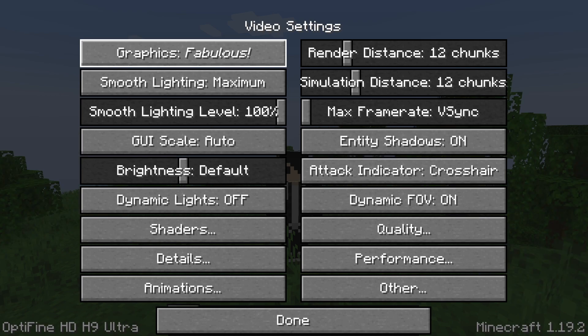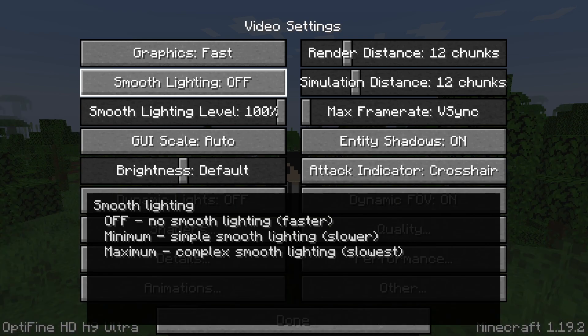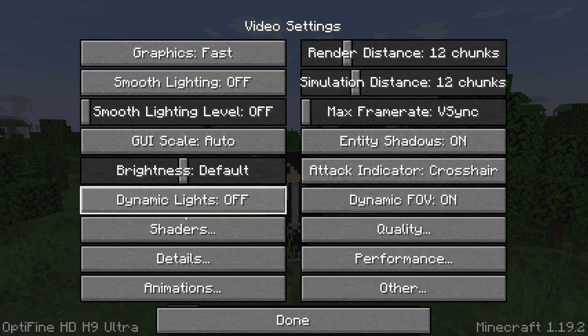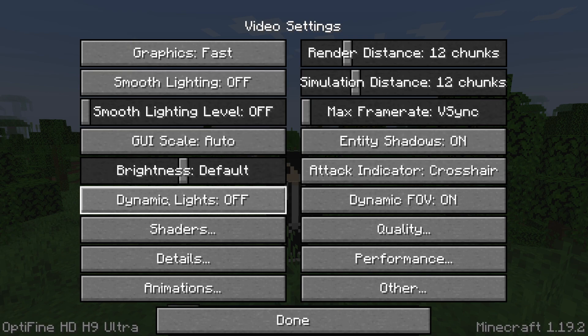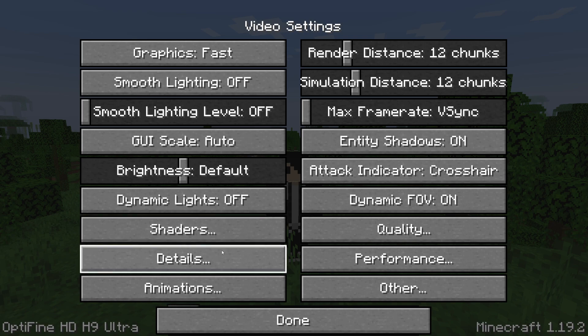Let's start with Graphics. I recommend setting it to 'Fast'. For Smooth Lighting, there's Off and Minimum — go for Off if you're fully optimizing. For the Smooth Lighting Level, drag that all the way down. GUI Scale affects what the buttons look like, so you can adjust that. For Dynamic Lights, that's probably best set to Off. For Shaders, don't use any at all if you're trying to optimize performance, as they definitely cause lag.